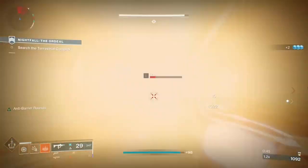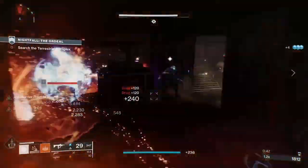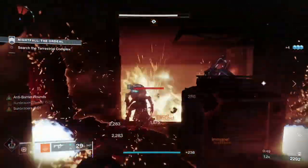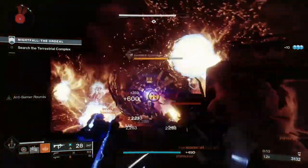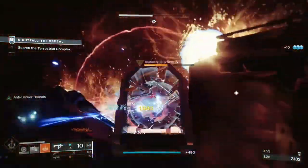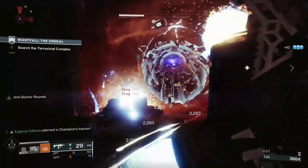This is my Warmind Cell build for Warlocks, updated for the Season of the Hunt. It is similar to the one I made last season, but due to updates Bungie made, some mods have been shuffled around or removed. But despite that, the damage output is still absolutely bonkers.